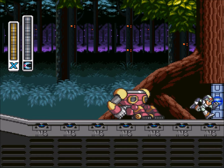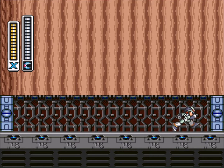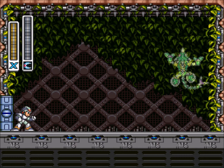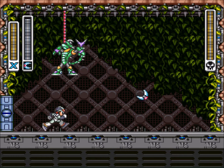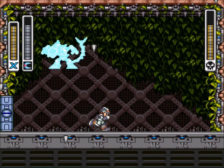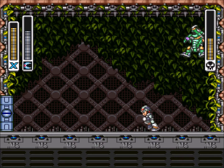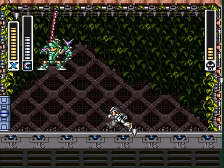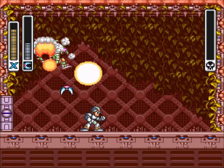We're at the boss now. With the armor upgrade he really doesn't do much to us, and with the boomerang weapon he's easy to kill. He attaches himself to the roof, does a three-shot attack, and turns himself invisible. Watch out for when he falls off the roof — he's going to try to land on you. He just repeats that pattern over and over again. If you just run away from him while you shoot him, he dies. This is ridiculously easy — just keep running away from him and he just drops dead.